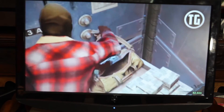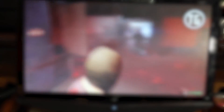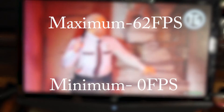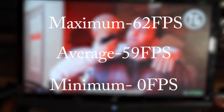So for the next game we have GTA 5. Now this is one of the ones that tends to be tested a lot more often. For GTA 5 we have a minimum of 0 frames per second, a maximum of 62 frames per second, and an average of 59 frames per second. This is exceptionally awesome performance for this PC build. For $400, the fact that you can pull out 60 frames from GTA 5 — that's awesome, that's totally great.